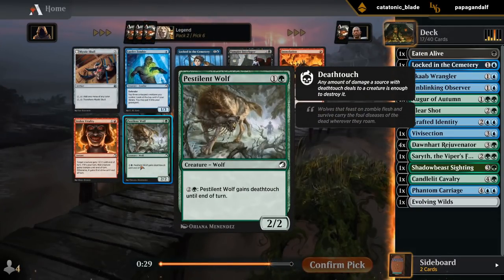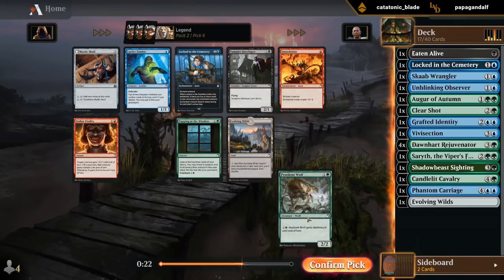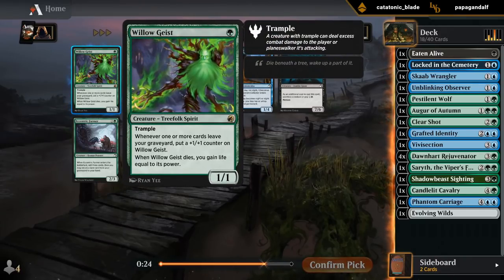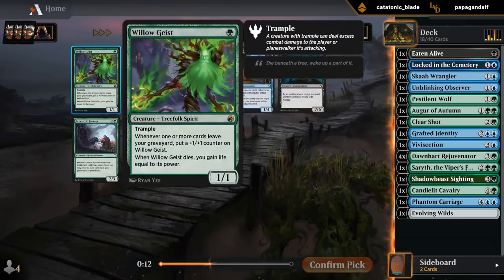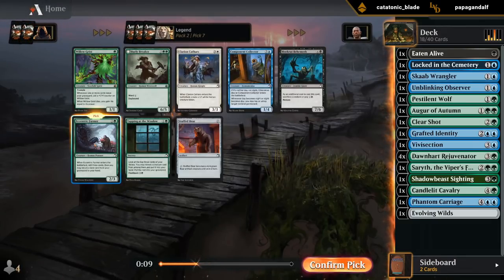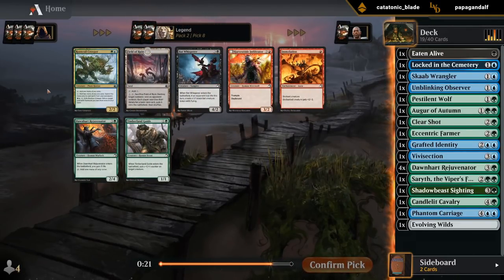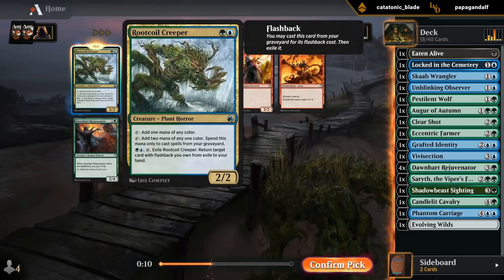Pestilent Wolf is a good defensive 2-drop. There's also Evolving Wilds number 2, although if we're just going to be 2 colors I don't need to prioritize it. Willow Geist does have a little bit of synergy in Blue-Green — that's where it's going to be at its best. Still don't have a ton of flashback or disturb, so I think I'd rather have the Farmer at that point as a fine 3-mana play. There's a Creeper — 8th pick, perfect. Another Rejuvenator in the pack as well, just to confirm no one else is Blue-Green. Very likely we wield the other Creeper we passed earlier.